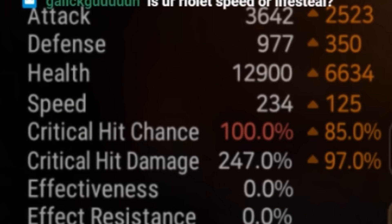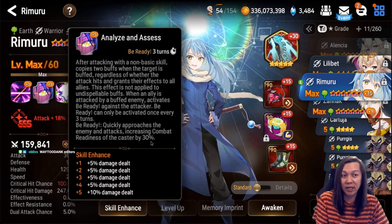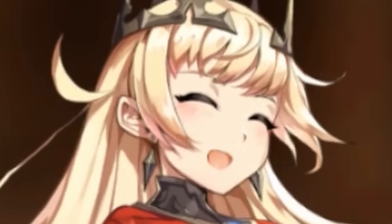Next we have Rimuru — his gear hasn't changed since the debut video. I have him at 234 speed; I think this is a good speed for him because he gains 30 combat readiness. At 230 you can analyze the enemy opener and cut them. I have Merciless Glutton on him to do more damage with a single-target attack.